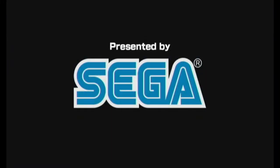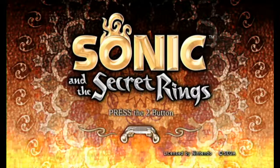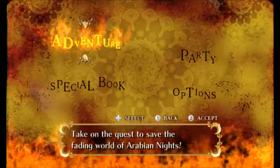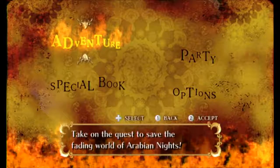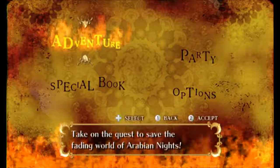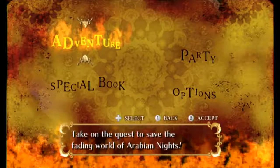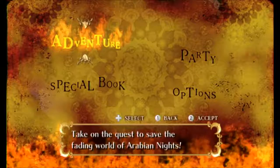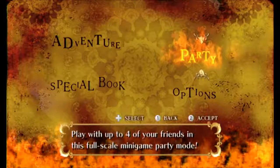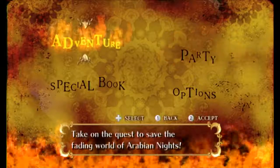Okay, that's about right. So this game has got pretty critical claims — not because of the story, because the story is actually pretty good. But something else which I will talk about in a bit. Anyway, on the main menu we have Adventure Mode, which we're going to go through as our main project — taking on the quest to save the fading world of Arabian Knights. I'm also going to show you Party Mode, which is really fun, trust me.